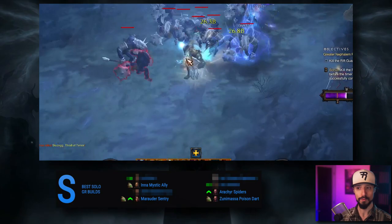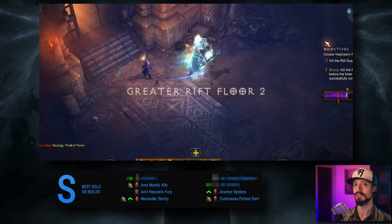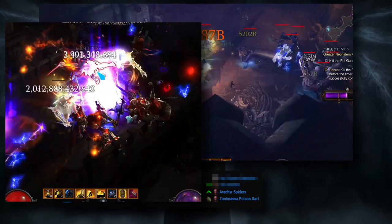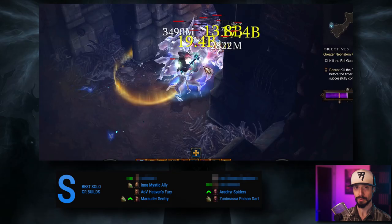Coming in at number 4, we have the Aegis of Valor Heaven's Fury Crusader — the best Crusader build for the season. This build was affected by the Norvald set nerf, but it was not impacted as much by the loss of Soul Shards as the Akkhan Bombardment build, which had overshadowed Heaven's Fury in Season 25. The Heaven's Fury Valor build is easy to play but slow, and suboptimal for anything other than GR pushing. There is a Fist of the Heavens Valor build available for speedrunning if you want to go that route.